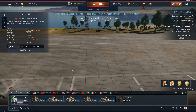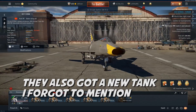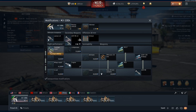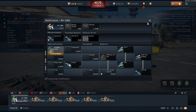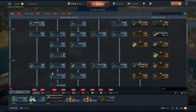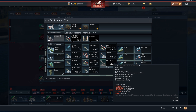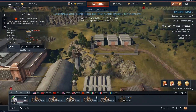Moving on to China — China didn't get a lot. They get an F-100 variant, the F-100A, with a decent armament: you can carry four AIM-9Bs and some ballistic rockets and bombs. It's similar to the American F-100 options, though the American F-100D has access to AIM-9Es which the Chinese variant does not.